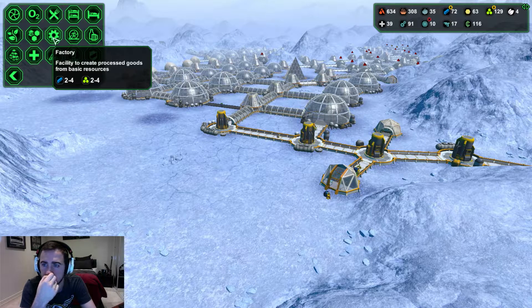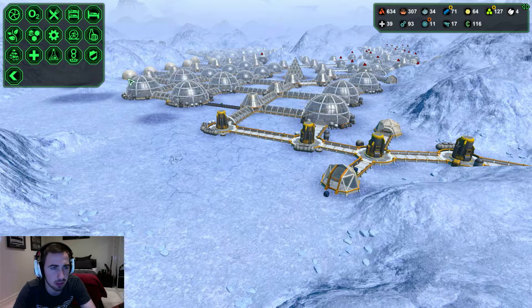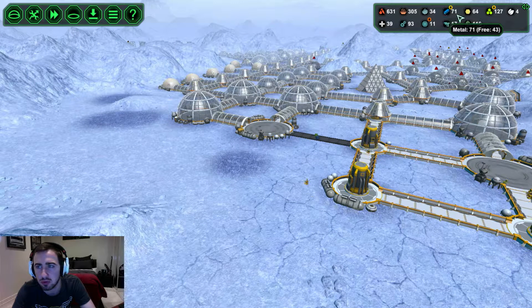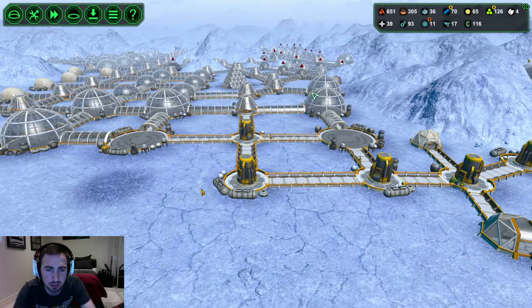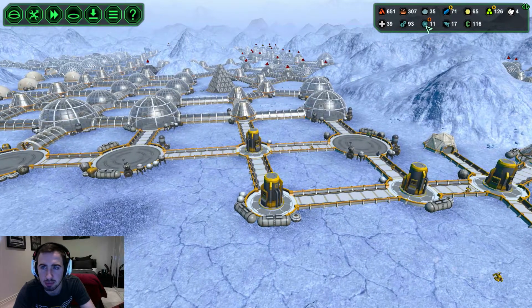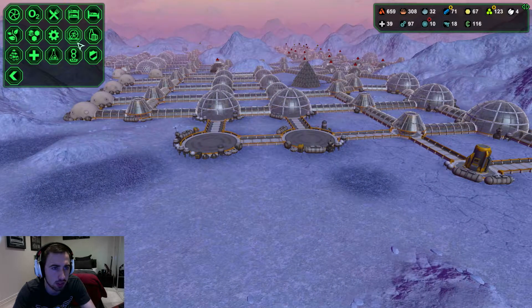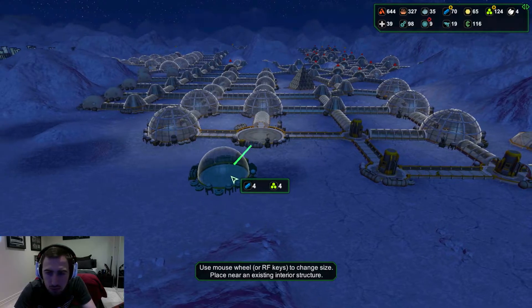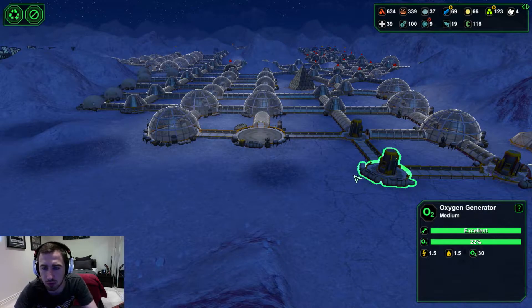I'm going to build to around here and then stop. I don't know what to put in this corner - I was thinking more leisure. We don't have any bars or anything like that, but bars use up a lot of food so I don't want alcohol to become the main facility. I only have 43 semiconductors with one free, so even if I tried to build the monolith today it won't get built - these things still need to get made.